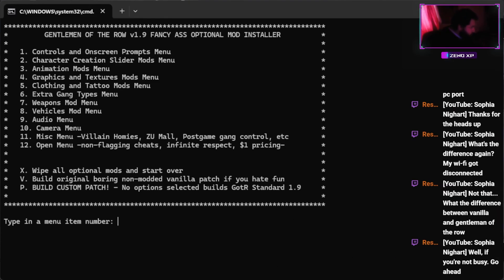Depending on what you want to do, it's all there for you. If you want to wipe everything, just press X and Enter. You can also build the original vanilla patch — if you want non-modded, it just adds in all the patches. Press V and Enter to do that.